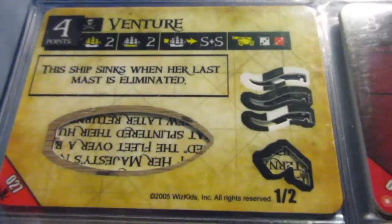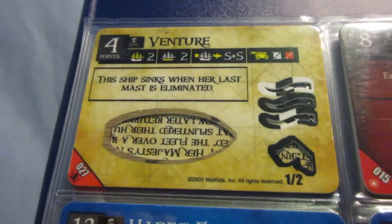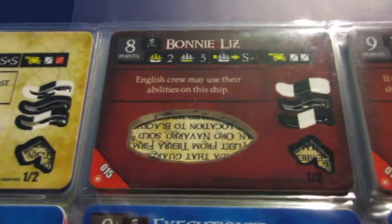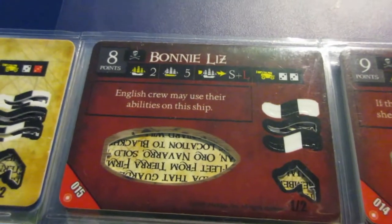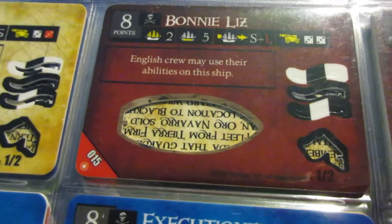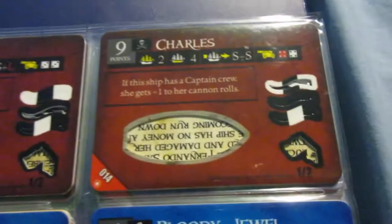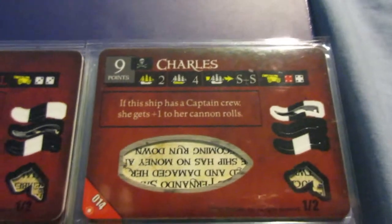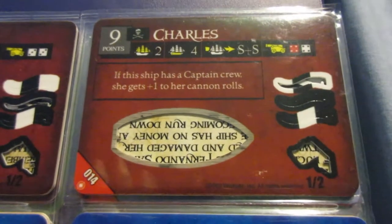The Venture is similar but I don't like it as much — the cannons are worse and the ability is pretty annoying because as soon as you get dismasted you have to sink, which is pretty frustrating. The Bonnie Liz is one of the best gold runners in the game — I would usually put a Helmsman aboard and maybe an Explorer as well. You don't really need the ability but it can be useful in a few specific fleet builds. The Charles isn't one of my favorites — it's kind of tough to know what to do with her. I would probably put a Captain aboard to take advantage of the ability, and then maybe a Helmsman as well.